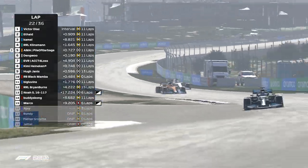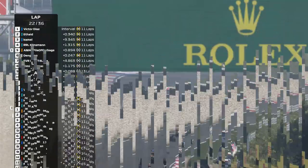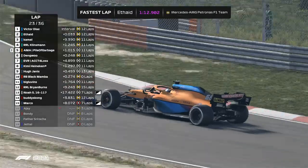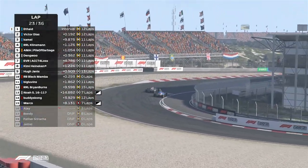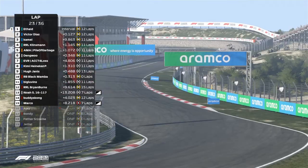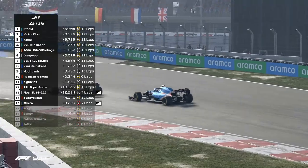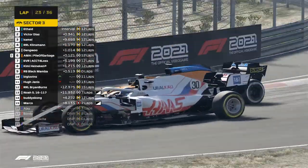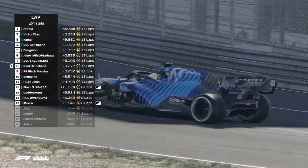Dang Wu is just all over the rear end of the McLaren and has been that way for several laps now. Battle behind him between Dang Wu and Pile of Garbage. Ethade sets the fastest lap of the session — is he going to be able to make a move into turn one? Yes he does! Ethade takes back the lead of this race but Victor Diaz is not giving up so easily. The Alpine driver tries to make a comeback into turn two but Ethade, the Mercedes, is able to hold on out in P1 comfortably.